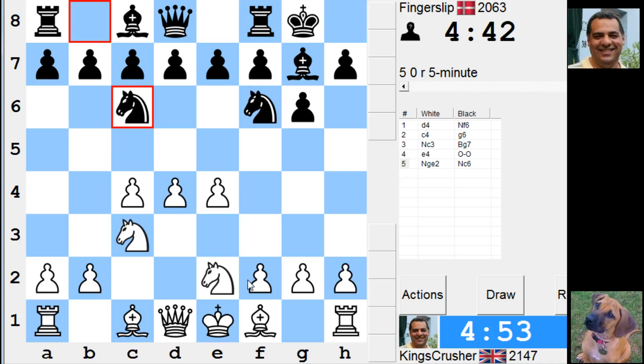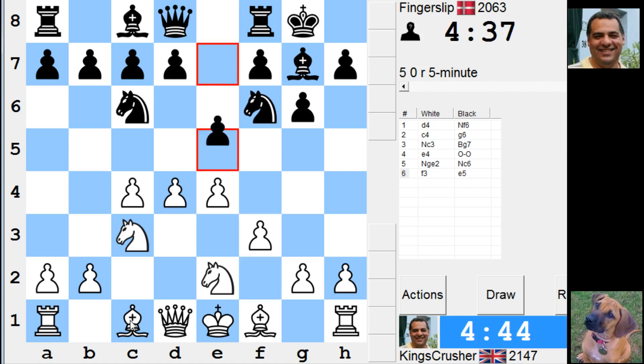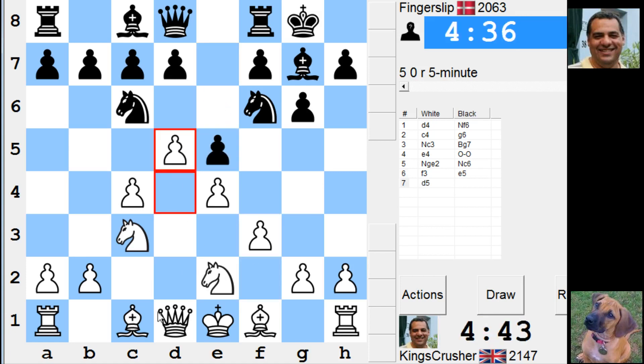Okay, I'm transposing into a Slimish now. I don't want to play Ng3 there because of e5. I'll keep control of d4 for a moment.